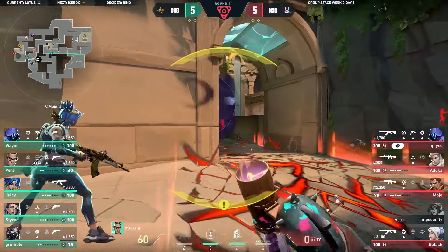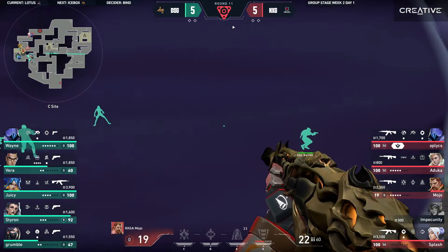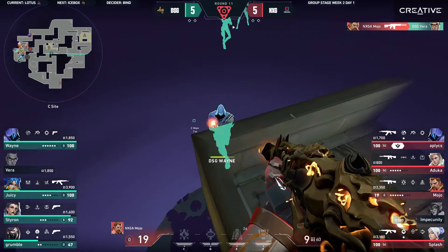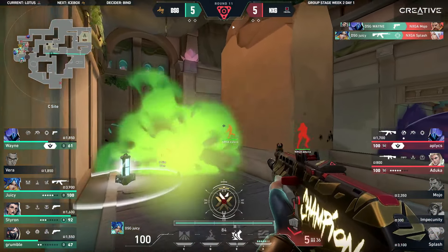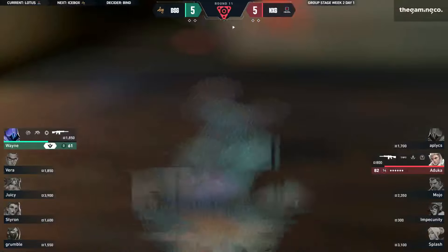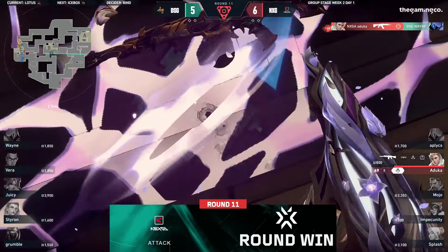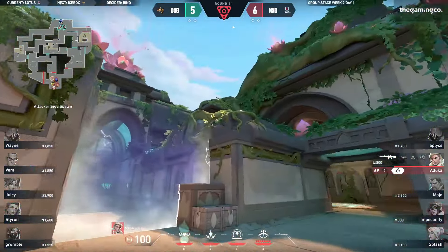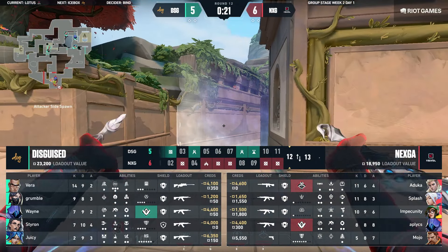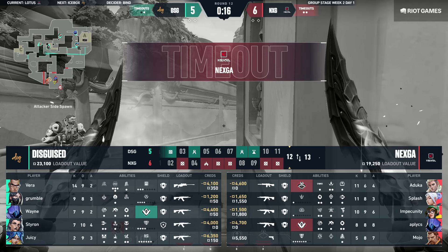You gotta go for the crazy plays. Nexka are going to get the spike down, so the onus will be on DSG to retake with sheriffs. Juicy has a Vandal buy — he picked that up from Q&D. Wayne is through, so is Juicy, but Vera goes down — his head spotted through the smoke. Mojo is at 19 HP. If Wayne can find it — there it is. Now it's looking scrappy. There's a swing onto Juicy as well. Oh my god, close range — it's a sonar. He's out of bullets, Grumble covers his back, Aduka doubles up — make that four. What a hold from Aduka — four kills there to save the round for his team.